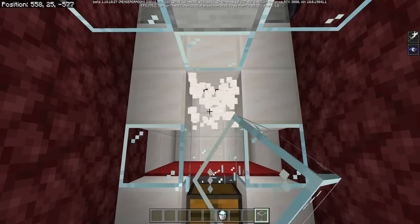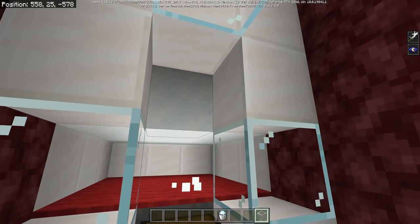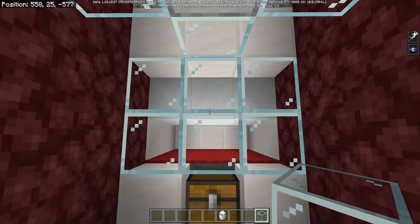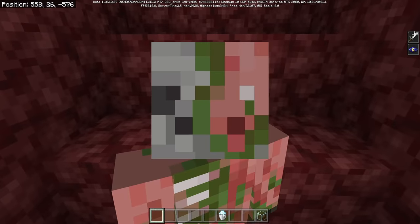For the final touch of the farm, we need to put in nine pieces of powdered snow all across this area, and you might even want to put a couple pieces of glass there as well so you can see all the tall magma cubes. And that basically is all there is to the farm, besides one key thing — the frogs.